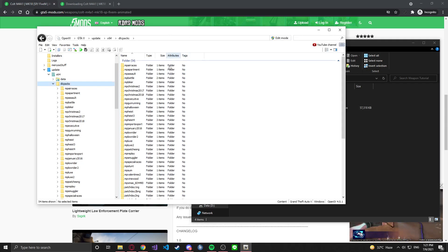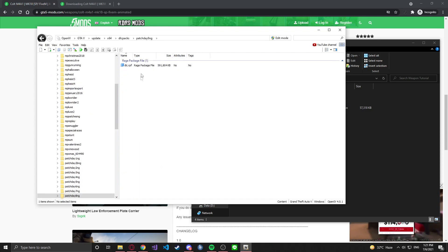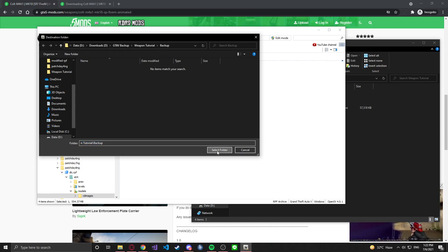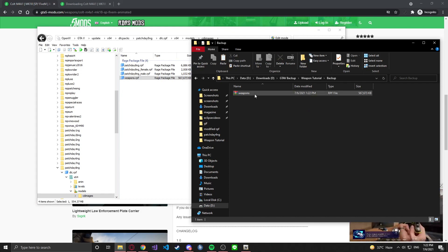Now we're going to go back to OpenIV, go back to where all our DLC packs are, find patch day 8, open the dlc.rpf, go to x64, go to models, and we'll see a weapons.rpf. We're going to right-click that and extract it. Before we do, we want to create two new folders — name the first one 'backup' in case you need to fix your game, and the second one 'modded.rpf'. Extract the weapons.rpf into the backup folder, then copy it from backup into your modded.rpf folder. That modded.rpf folder is where we'll actually modify our files, so don't touch the backup.